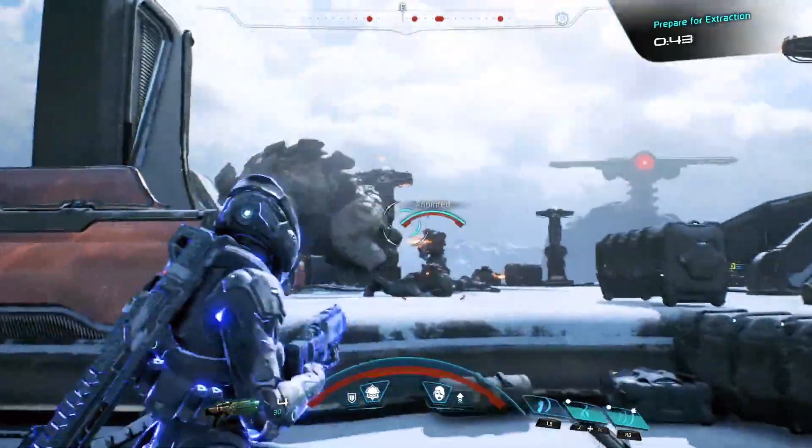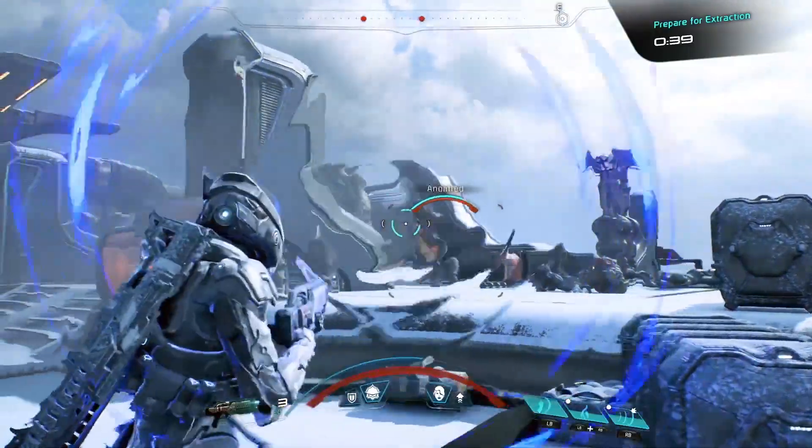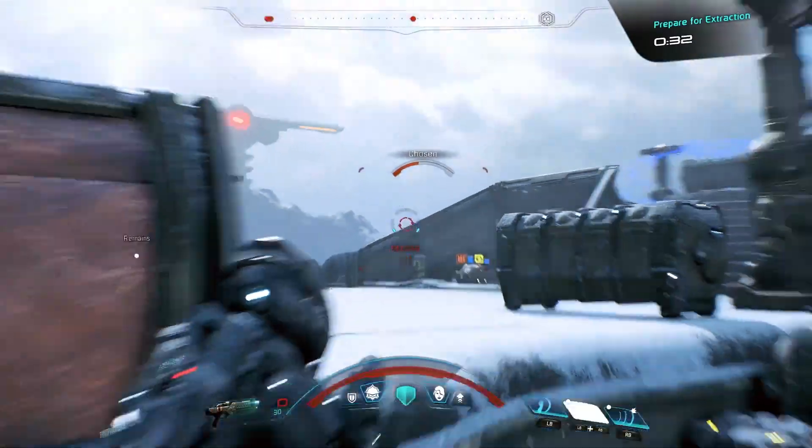Let's see if we can find a better vantage point and stall the fiend's approach. Using Backlash, I can shield myself from oncoming fire and deflect it back at the enemy. This is particularly useful against large crowds of enemies. However, this horde is scattered, so I'll need to regroup.